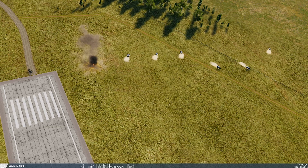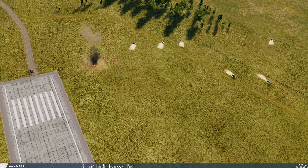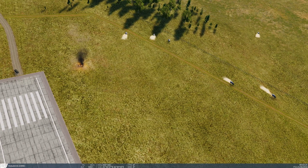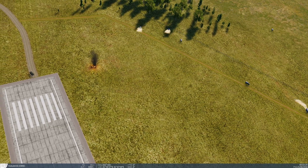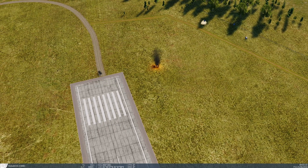Now all these guys are just going to drive off randomly and stop — they'll just pull up and won't drive anymore. So we're going to reset the mission and do the same thing with the IR mavericks to show you the difference. It's a little bit different with the IR maverick.